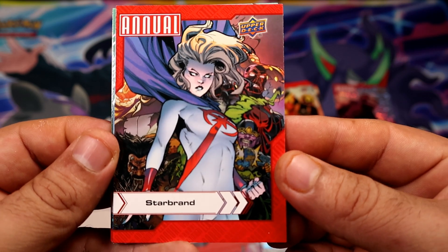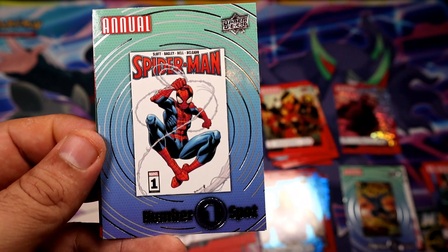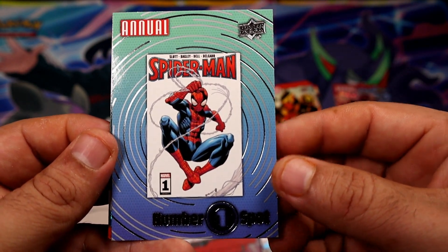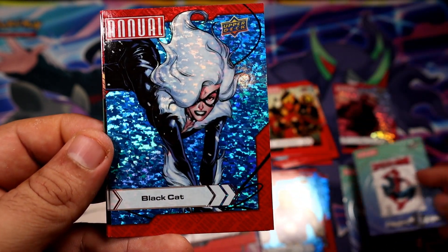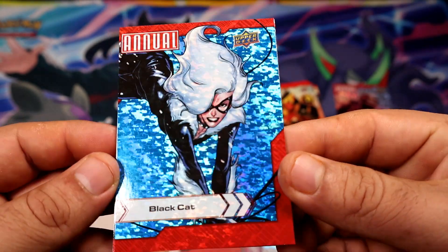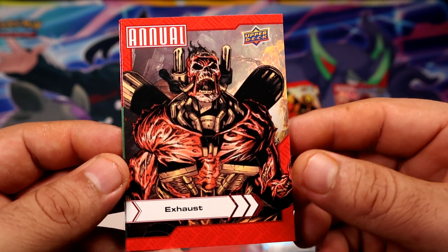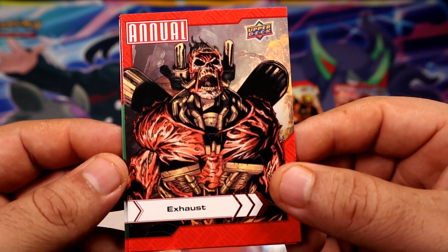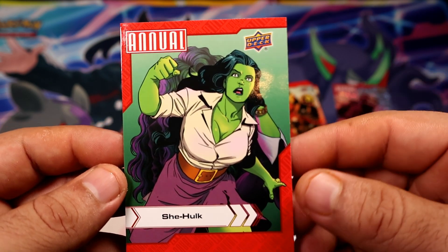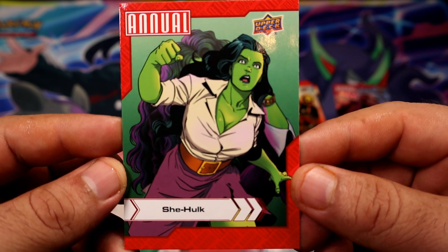All right guys, last pack. We have Star Brand. Then we get another number one spot — Spider-Man. And we're gonna end with a Black Cat blue. That's not the end of the pack, but at least the best card so far from this pack. And then we're definitely ending it now with G-Hulk. Interesting choice for G-Hulk base, honestly. I don't know what chose that, but there you go guys.